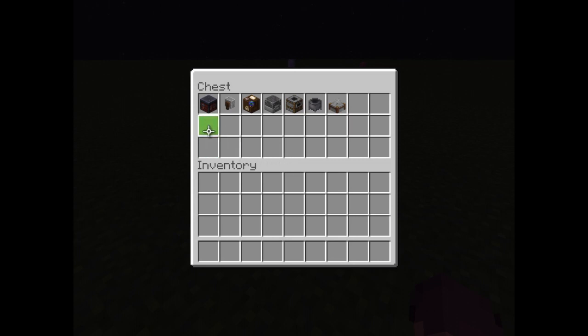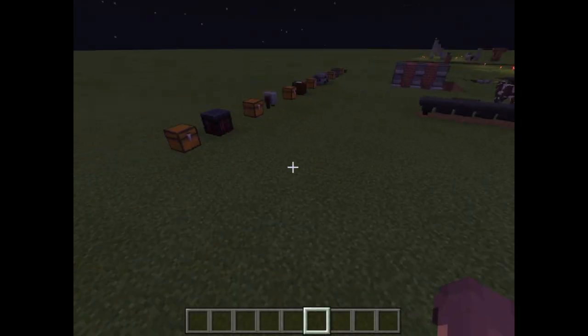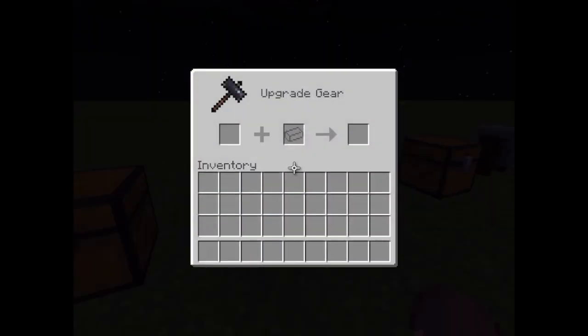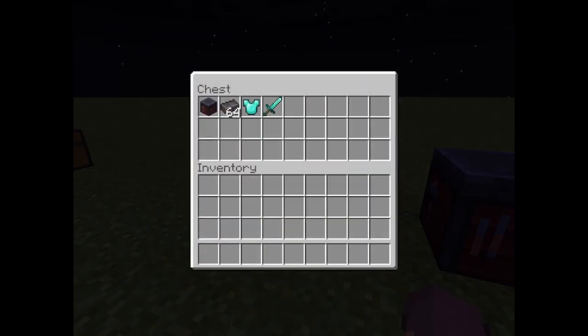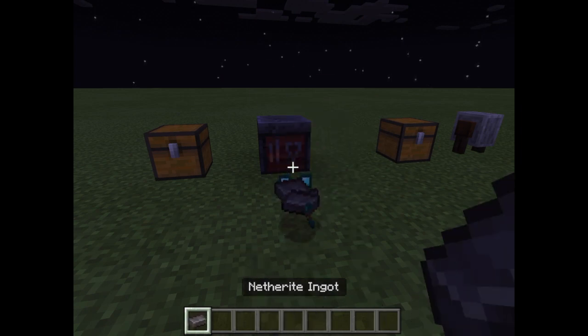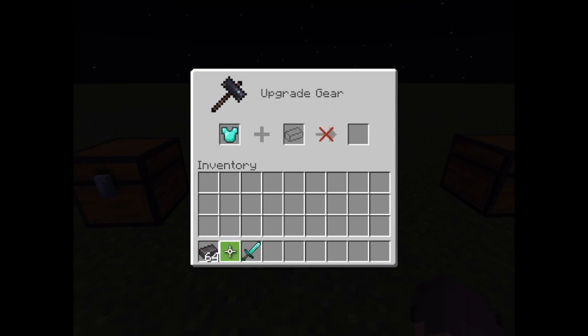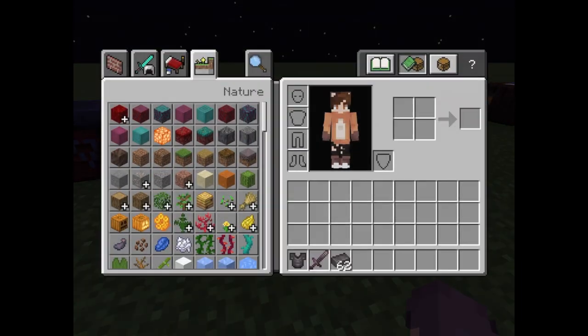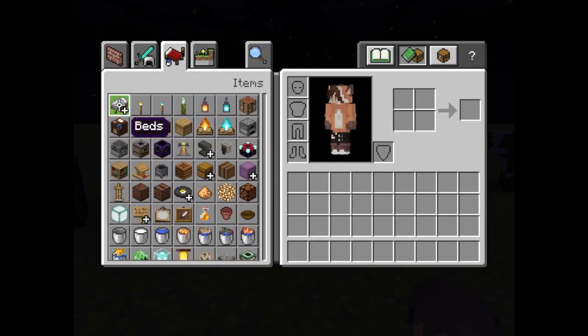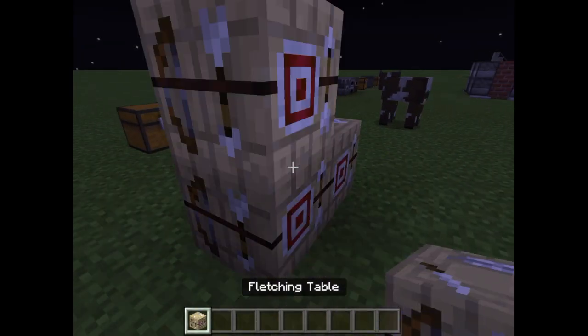We have smithing tables, grindstones, cartography tables, blast furnaces, smokers, cauldrons, and stone cutters. First up: the smithing table. It looks like this — inside there's a cool-looking hammer. You use it with diamond gear and netherite. Put the diamond gear in the first slot and the netherite in the second, and out comes netherite gear. Minecraft had to add something for the smithing table — sadly the fletching table from the village update still has no use.